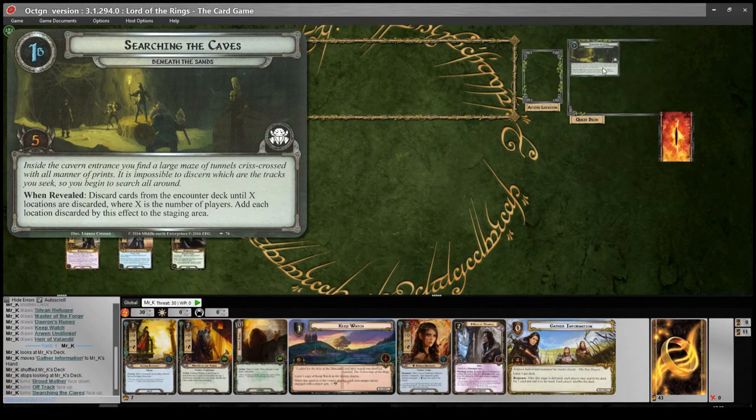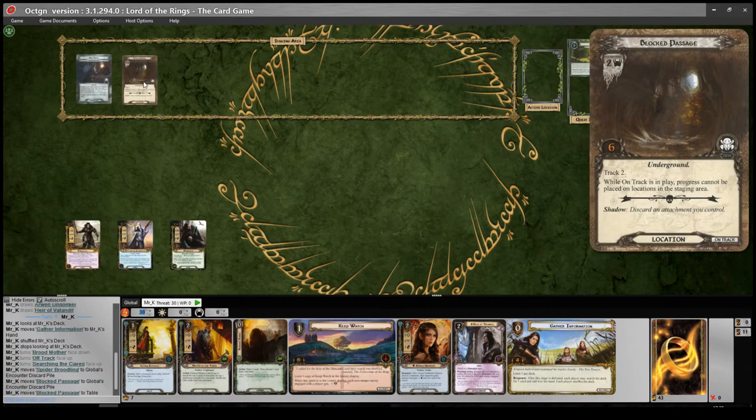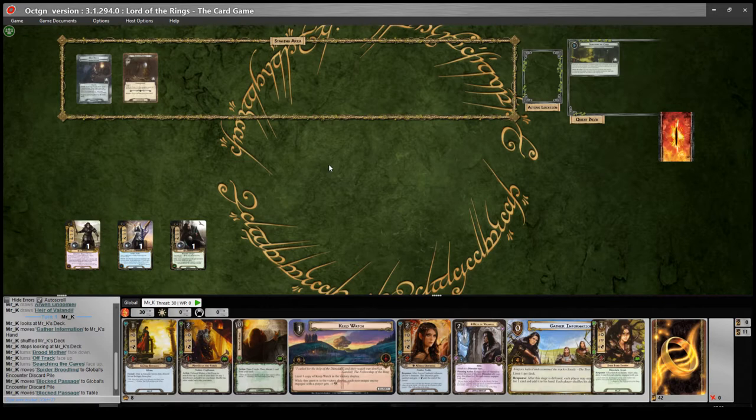We flip the quest card and reveal: discard cards from the encounter deck until X locations are discarded, where X is the number of players, then add each discarded location to the staging area. We get Block Passage — two threat, six quest points, track two. While on track is in play, progress cannot be placed on locations in the staging area. So, first turn — we draw one, and because we've got Kurdan the Shipwright, we draw an additional card at the beginning of the resource phase and have to choose and discard one of those cards.